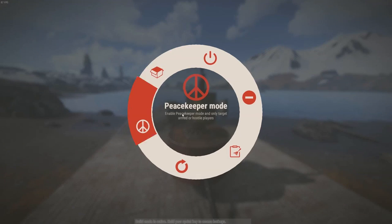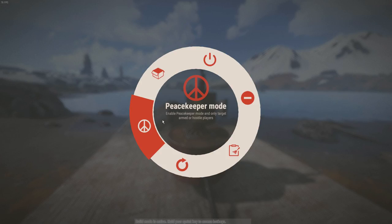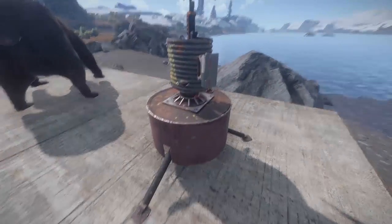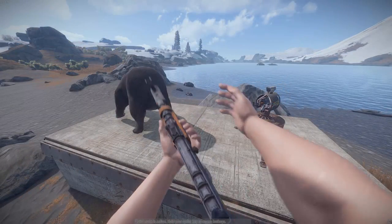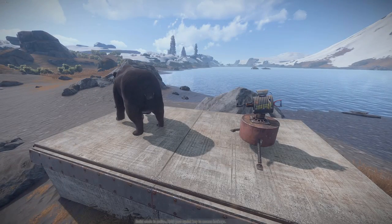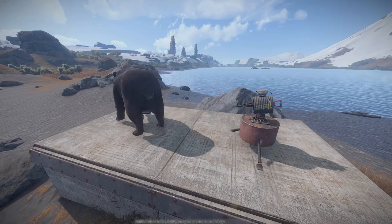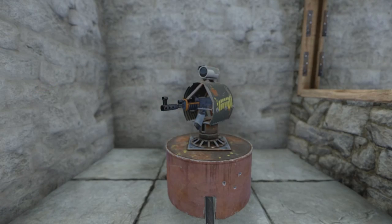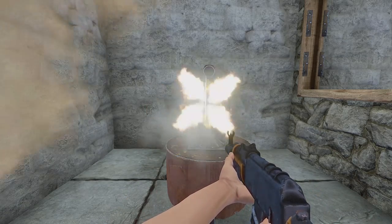The next option is a new option: Peacekeeper Mode. This mode, when enabled, will only shoot players with weapons or people that are causing trouble by shooting or attacking other players. This is useful for an open compound where you're not wanting to kill everyone or waste bullets on people, but you want to make sure the people with weapons or the people killing others are being shot.